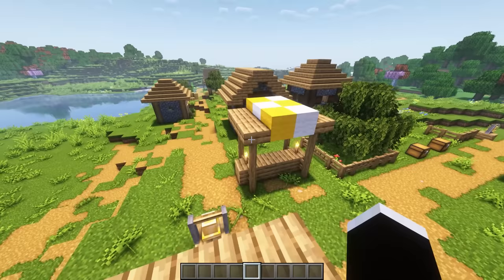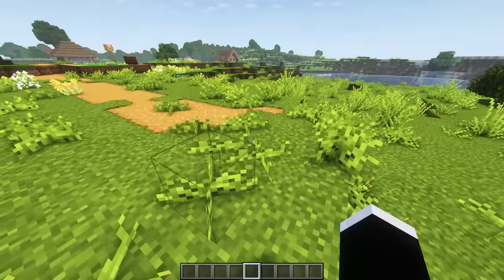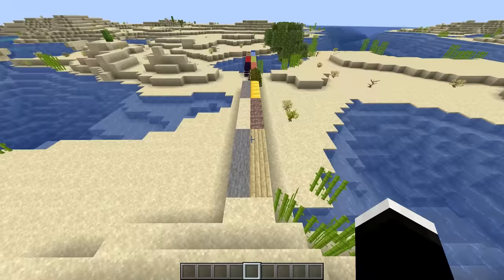We'll also be installing Presence Footsteps, which over the past 10 years has provided incredibly satisfying footstep audio. Not only do you get unique footstep sounds for most blocks, the mod also recognizes each foot on its own. So now you can walk between two different blocks and the sound effect will alternate for each foot.